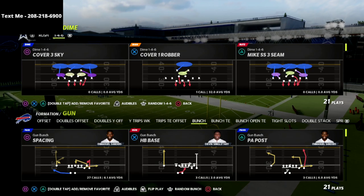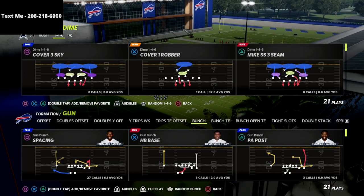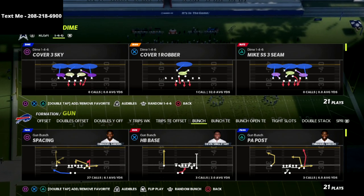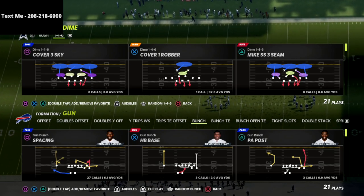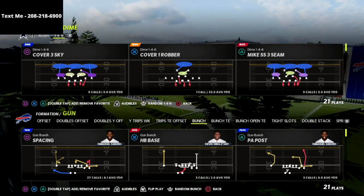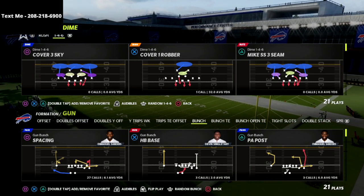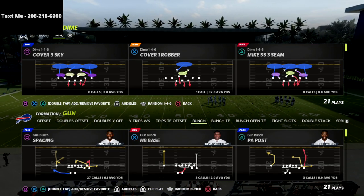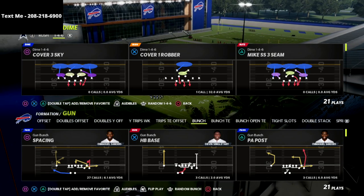I'm going to give you two different blitzes. They're going to look exactly the same, and we're just going to talk about why you would use the two in different situations. The first one is the Dime 146. Why would you use the Dime 146? The reason you would use it is in situations where they are running three, four, or five wide receiver personnel groupings. Those are the best sets to run the Dime 146 because you're not going to get weak boxed. You'll be able to shoot the run with your user and force them to have to pass. The Dime 146 has probably the best combination of pressure, cross-manning, and coverage schemes in the entire game.